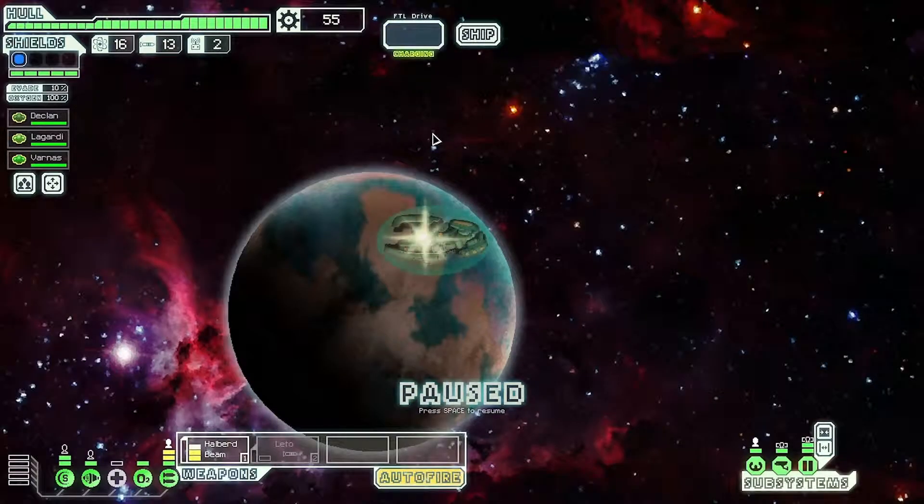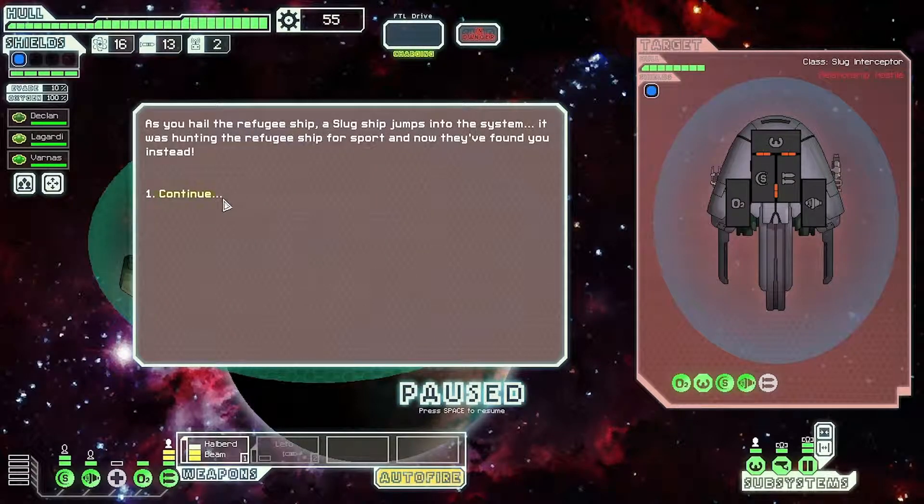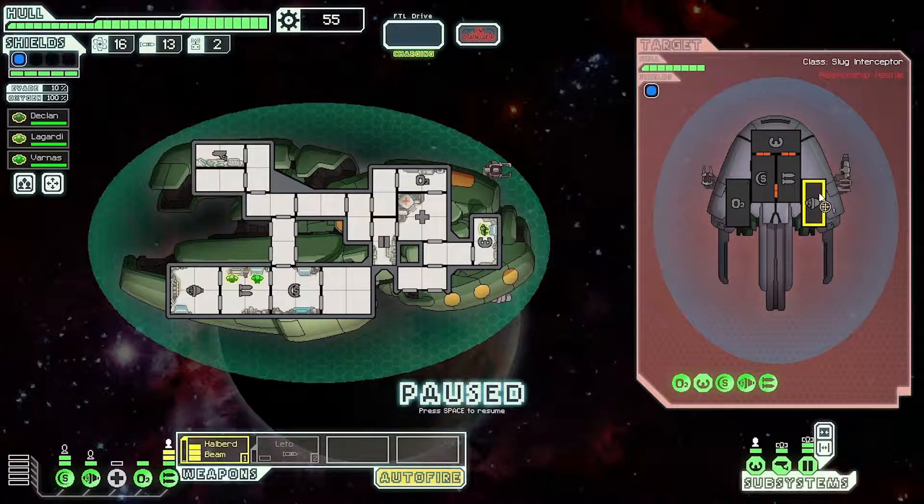We got two fuel, one missile, and some scrap. Probably not worth going to the store yet — want to build up a bit more scrap first. We've encountered a refugee ship drifting in space; it looks as if it was fleeing the rebel advance and ran out of fuel. Its distress beacon is active but we're not sure if anyone's on board — let's hail them. As we hail the refugee ship, a slug ship jumps into the system — it was hunting the refugee ship for sport, and now they've found us instead.